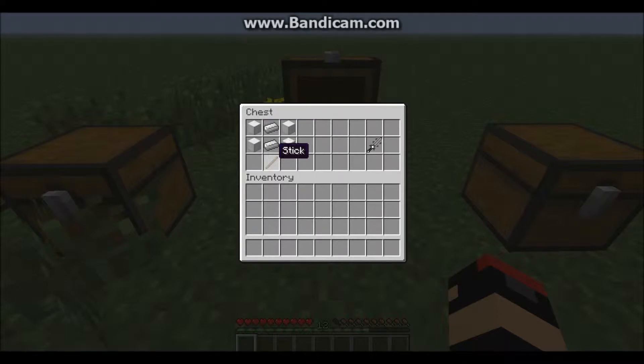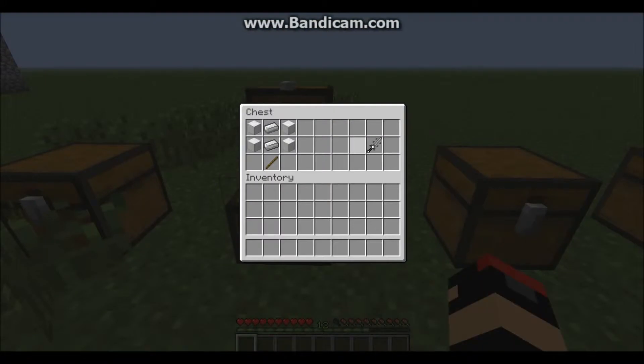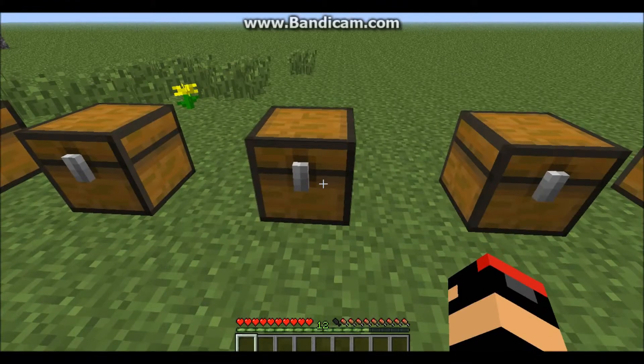The next sword is kind of like the Ultimate Iron Sword, because it's one stick, two Iron Ingots, and four blocks of Iron. What you get is the Infinity Sword — seven attack damage. This one you can use a lot more times, kind of like the Diamond Sword compared to the Wooden Sword.